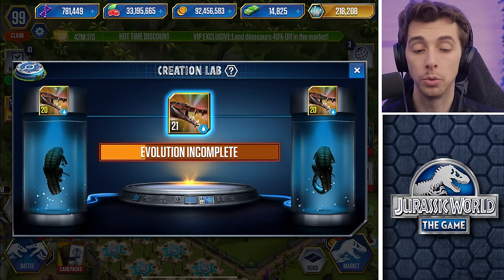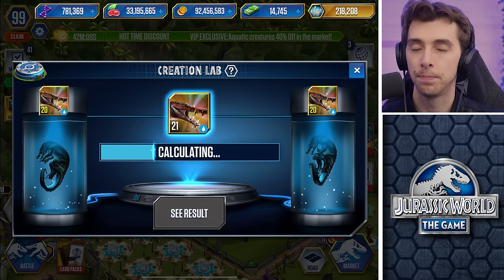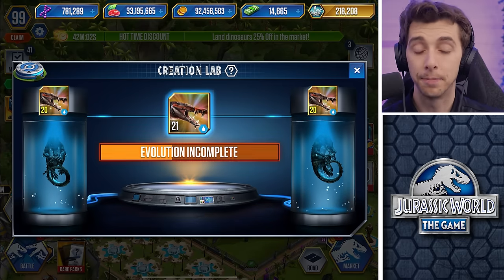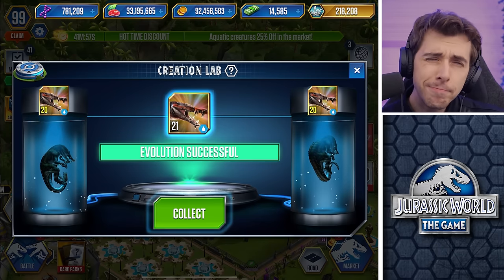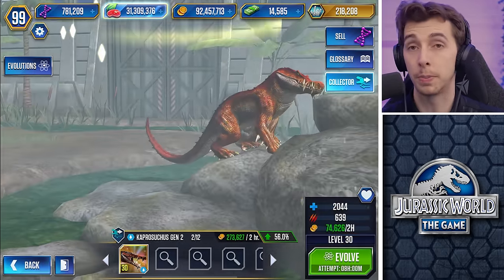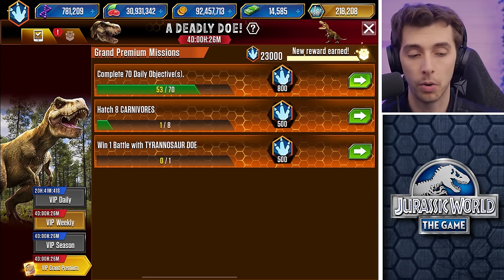I could have waited until my instant hatches came back and spent only about 1,000 bucks instead of seven or eight thousand on hatching. But that's a five-day wait and I can't really be bothered. There we go, another pack. We've got blue incoming - three days and 24 hours. This game needs a new way to give me creatures other than these long boring tournaments. Very reminiscent of the DNA hunt from Jurassic Park Builder.